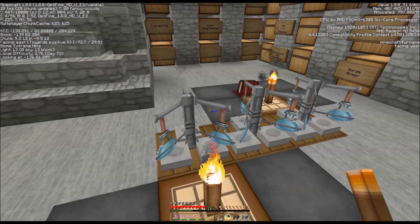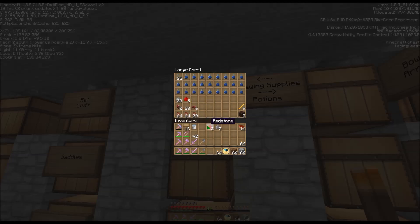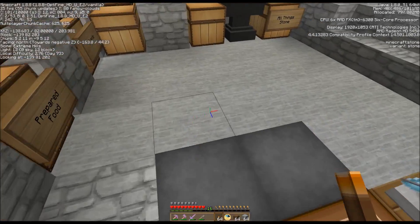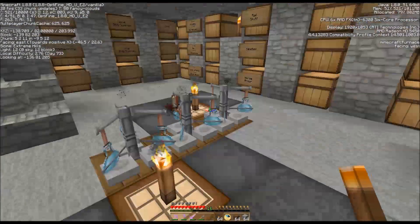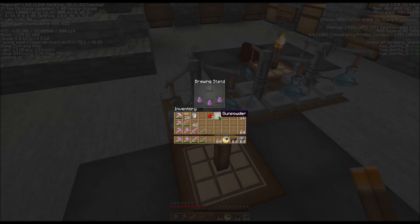When these come out I'm going to need three redstone and three gunpowder. The redstone will give the weakness potion more power - more punch I should say - and the gunpowder will turn it into a splash potion.